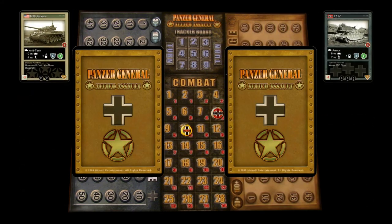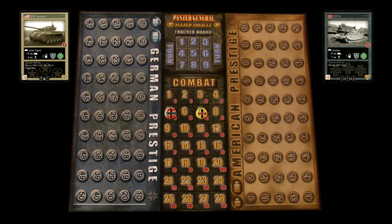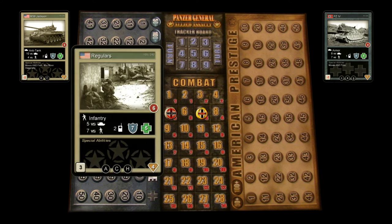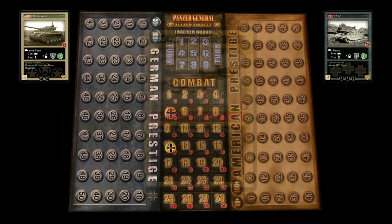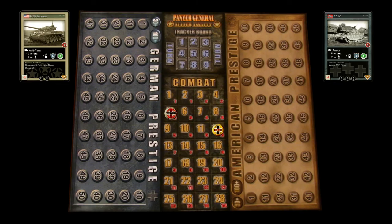Each player can play combat event cards to increase or decrease the attack and defense values. Based on these new values, each player has the opportunity to play any card from their hand as a sacrifice to help increase their attack or defense value. The sacrifice value is displayed in the small red circle on the card. Finally, a random card is drawn from the event deck and is used as the tactical modifier for the battle. This value only affects the attack value and can be good or bad.